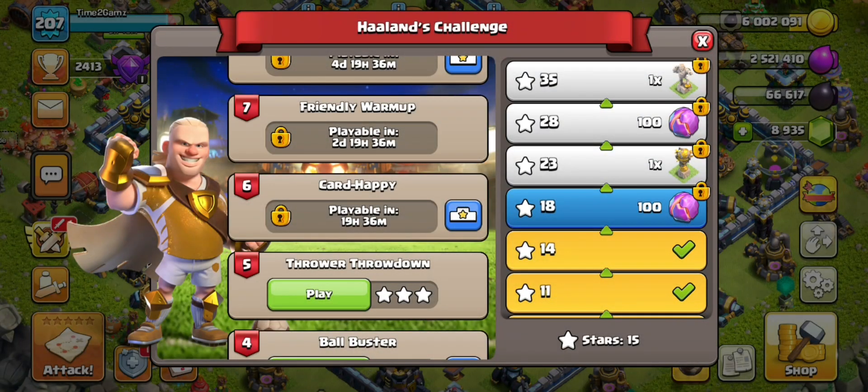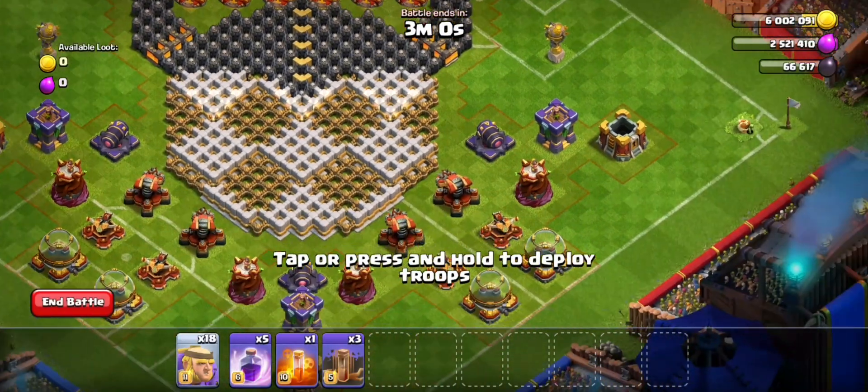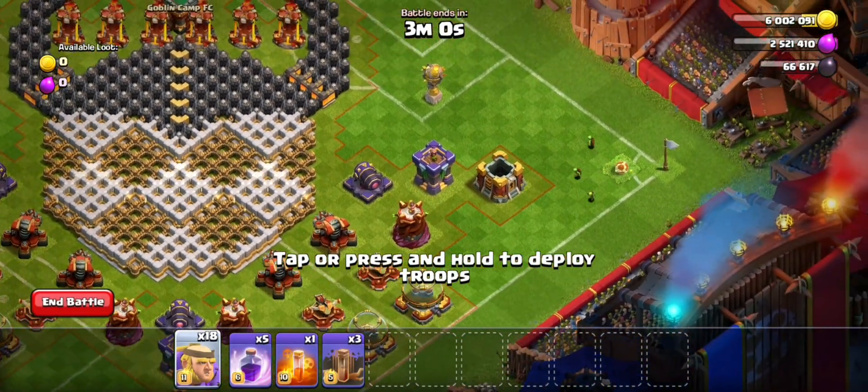Yo what's up fam, it's your Fearless Leader, time to game! Let's smash the 5th challenge in the Haaland Challenge. Let's go and take down the Thrower Throwdown. First of all, use your 2 Giants in front of the Golden Storage.